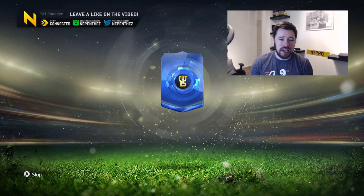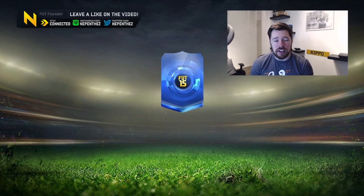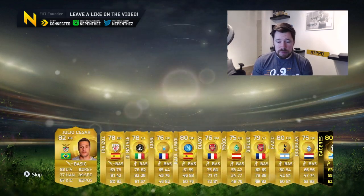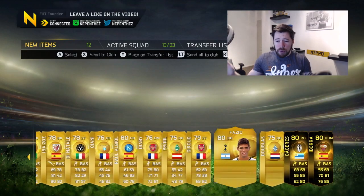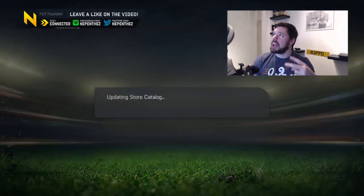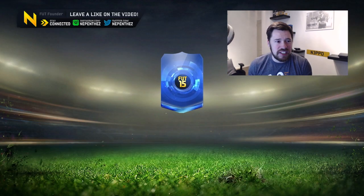Let's keep it up EA, come on, hit us with a blue card. They are going to last for another 10 or 15 minutes which is sick. Hopefully we can pull ourselves another Legend. We get in-form Caceres - back to back in-forms. Double in-form in the pack: Caceres and Ibora. That is very nice - they are both discard but getting two in-forms in one pack is damn sweet. I'll take that, I will accept that most definitely.